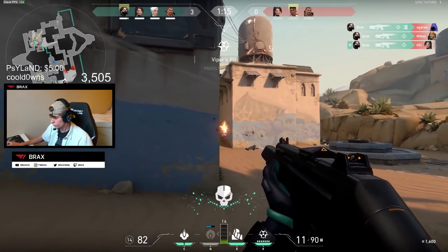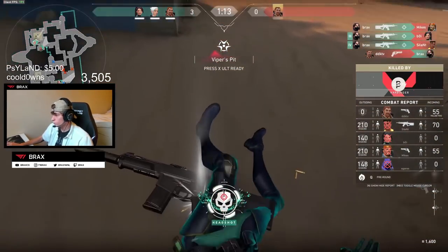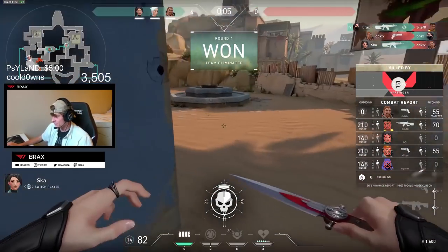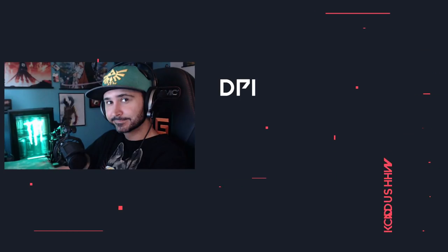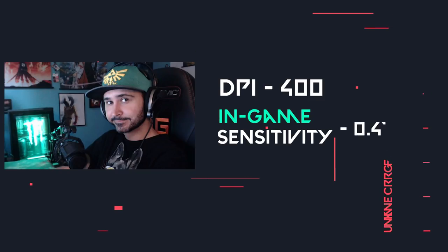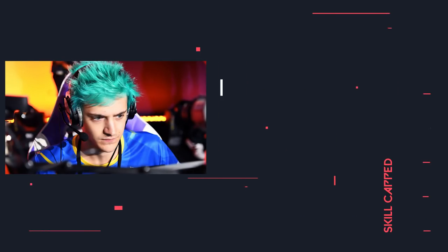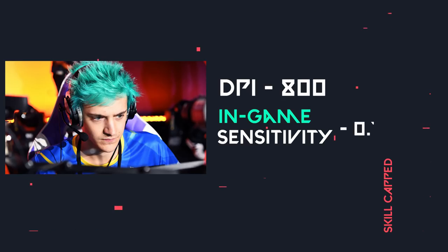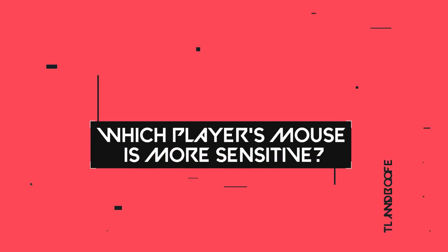Here's where it can get a bit confusing, because yes, DPI affects your mouse's sensitivity, but so does the in-game setting. For example, Summit1g has a DPI of 400 and an in-game sensitivity of 0.47, while Ninja has a DPI of 800 and an in-game sensitivity of 0.75. So how do you know which player's mouse is more sensitive and by how much?